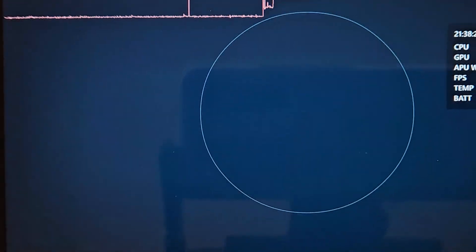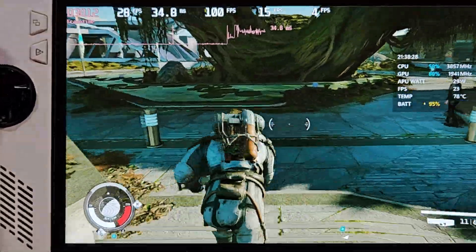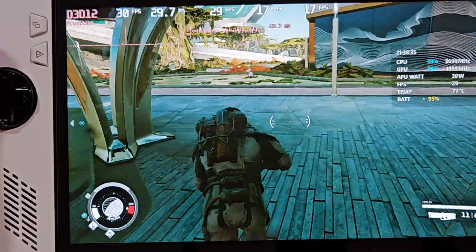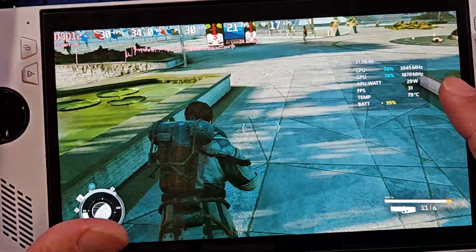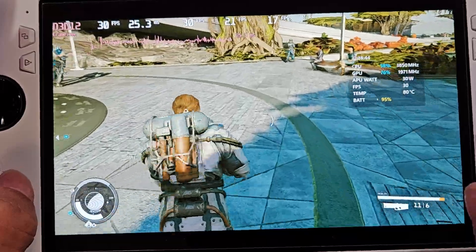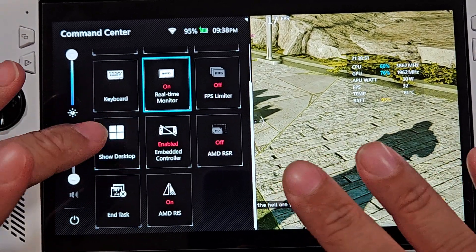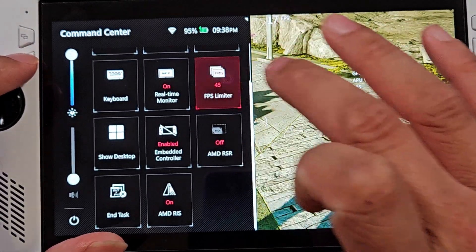Going back into the city, once everything settles in, we're not getting over 100 FPS average — and we can see that the CPU is still boosting up well and above. At the end of the day, this is a 30 FPS game on handhelds, and on most people's systems. So I'd recommend instilling a 30 FPS cap, whether you use it through the command center — just set the FPS cap to 30 before you start the game — or you can use RTSS or MSI Afterburner as well.